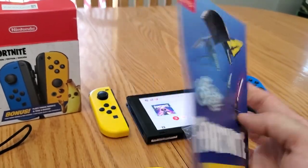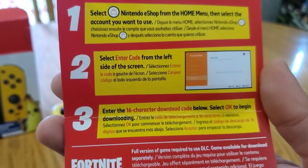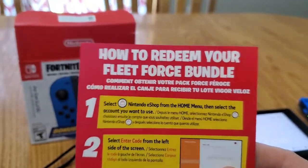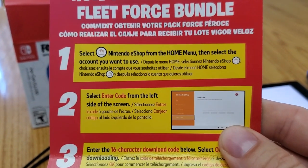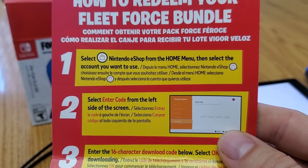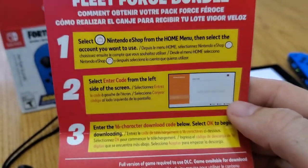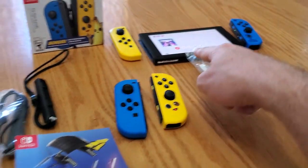Here's the super secret code — hasn't even been redeemed yet. Let's see how you do this. It looks like you have to redeem it on the Switch from the Nintendo eShop. Will you put those on there real quick?